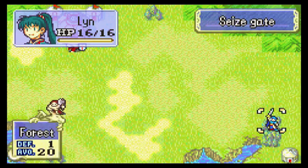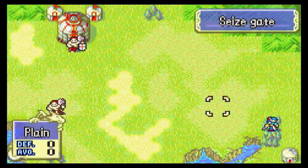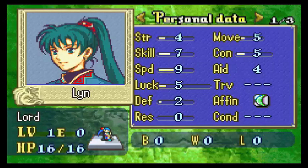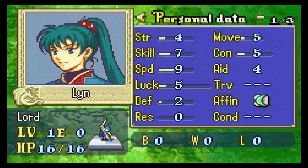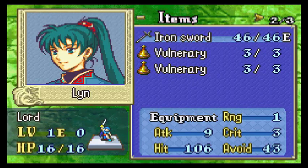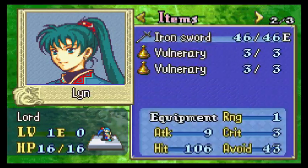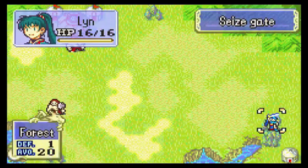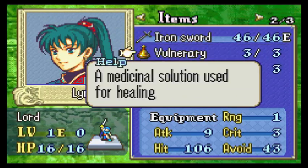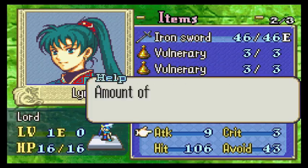Okay, here we are — we control Lyn. Just Lyn, nobody else. All we have is Lyn. If we press the L button, or on my keyboard here A, it goes to our next available unit. If we press R, you can see her stats. There's a bunch of stuff here — I probably won't go too much into stats unless it becomes really important. Lin kinda sucks early on, so hopefully she won't die too much. She's got a couple of vulnerabilities, or healing items — potions or something. She does shit-all damage.